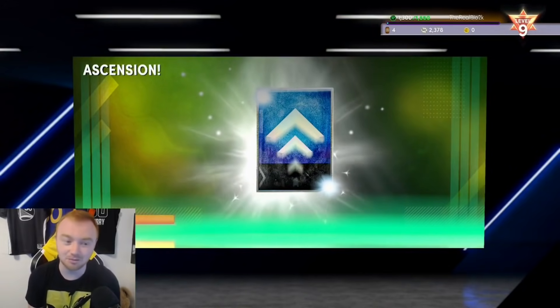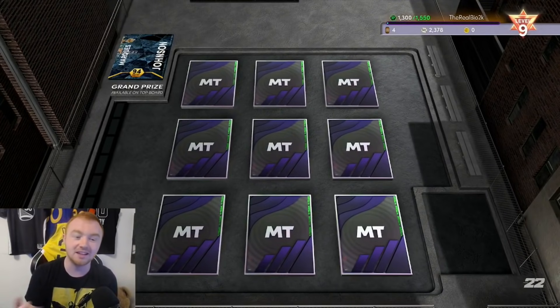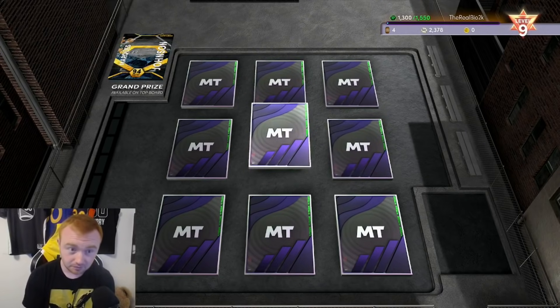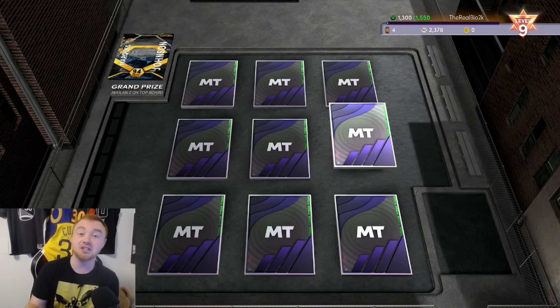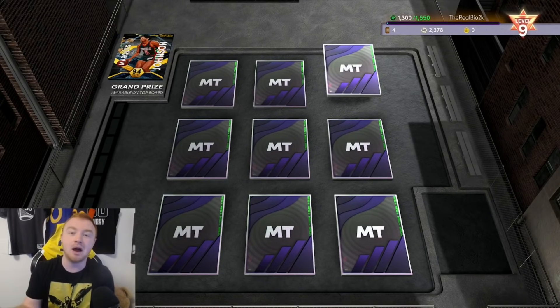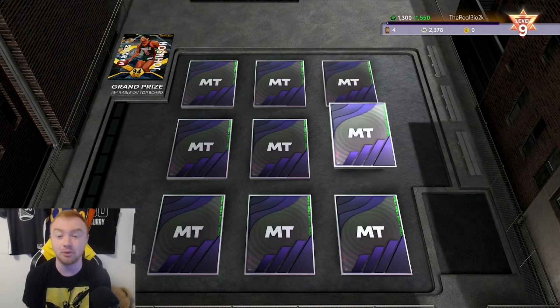And then boom - the ascension board. The ascension board was by far one of my favorite additions in 2K21 and they did add it again. You do get a Marquise Johnson who is available on the top board, but there's also Glenn Robinson so maybe he's only available in future boards. One thing that is pretty cool is that they talked about how this year the ascension boards actually keep track of your progress, so if you get to the second board and run out of picks, you'll be able to start on the second board next time.